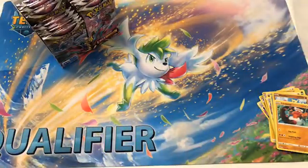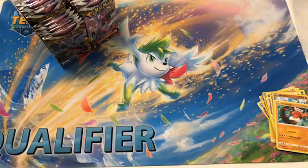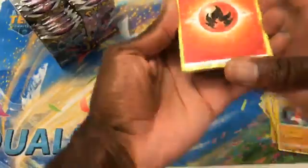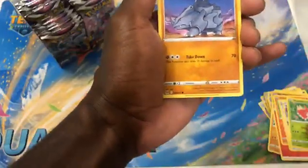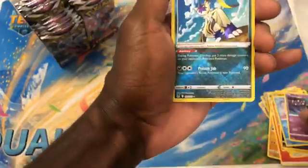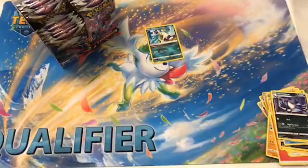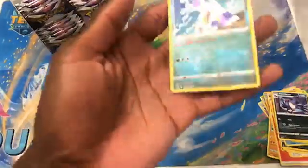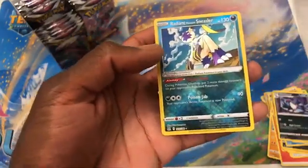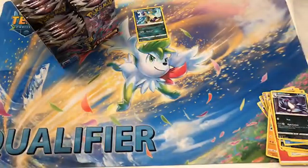Pack number three. Fighting Energy, Torkoal, Arizu, Porygon, Wurmple, Rhyhorn, Murkrow, Horsea, Mawile. We got the first Radiant Sneaseler in two! It's good to have at least one of all the Radiants. I think it does a poison job for 90 — the opponent's active is now Poison — and the Poison Peak ability puts two more damage counters on your opponent's Poison Pokemon during checkup. I think there's some decks that use it.